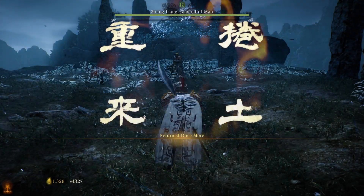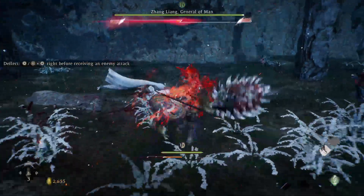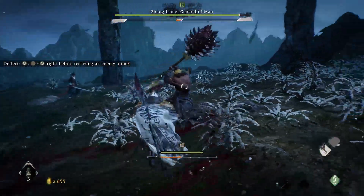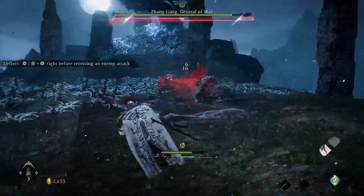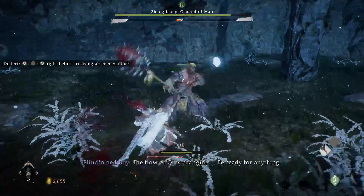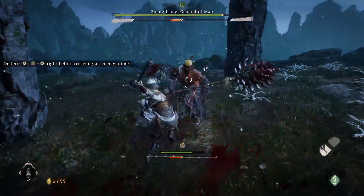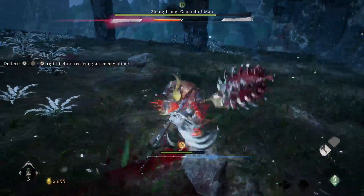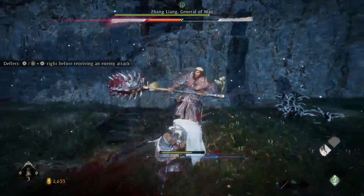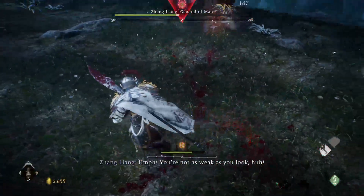First thing you want to do when you jump down and the fight starts: hit him with a heavy attack. That's triangle — your spirit attack. Lock on to him. Spirit attack builds up his posture faster. And every time you deflect, hit him with a heavy attack. Mix in some light attacks to build up your spirit so you can do a heavy attack. Light attack, heavy attack, martial arts — posture is broken, then heavy attack.